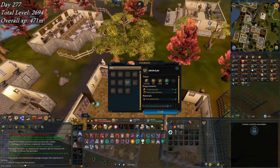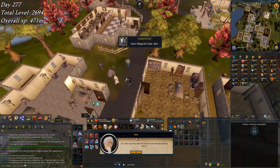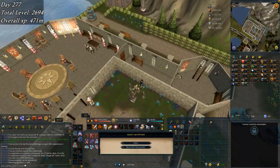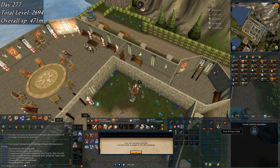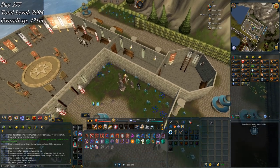Here in Seers Village, finishing the Seers Elite Diaries. Let's see if I can actually claim it from Sir Kay about the task system. There's the Seers Headband 4 and all of those juicy XP lamps going into farming yet again. There's another 30k, 30k, and probably 30k. That leaves me with 440k left to go for 99 farming.